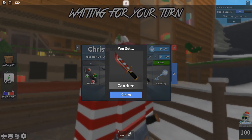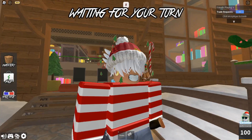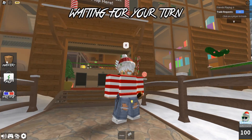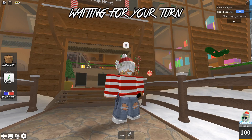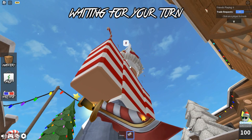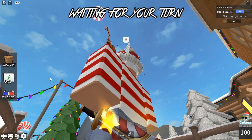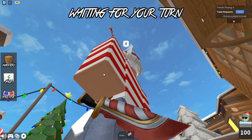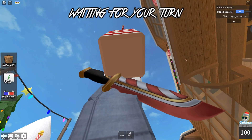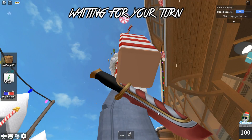And then yeah, we got a snow key, yadda yadda yadda, and then here we have candied — that looks similar to the knife that I have equipped. See, cane and candied — that looks so similar, or am I trippin'? It looks cool too. Let me disable the effects because that's gonna annoy. So here you can see it looks like a candy cane with like a gold texture to it, which looks nice.